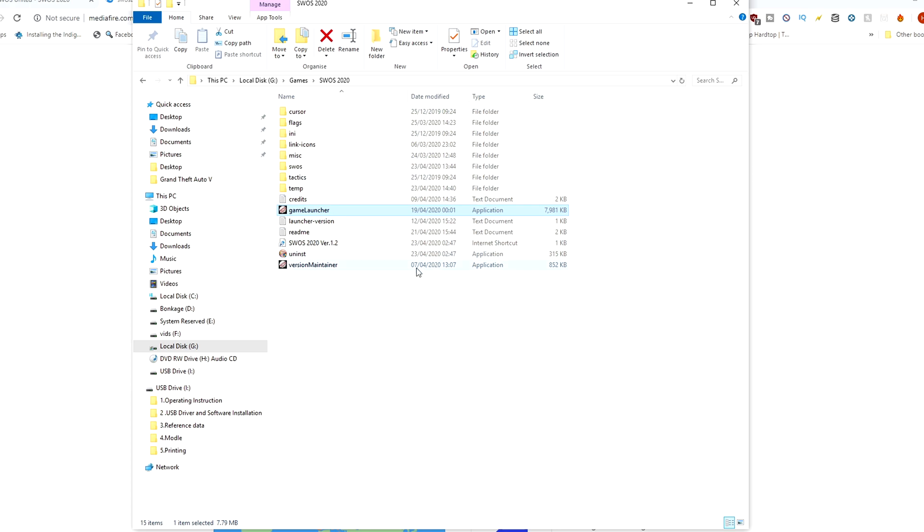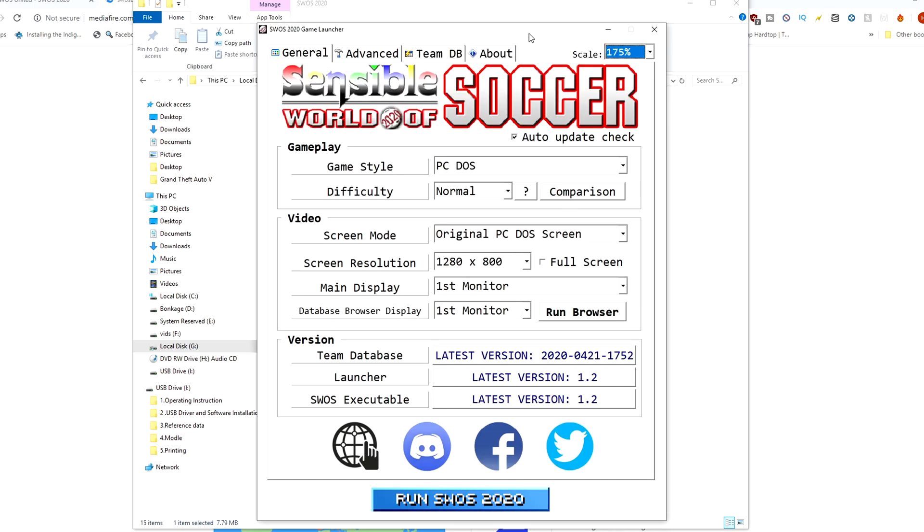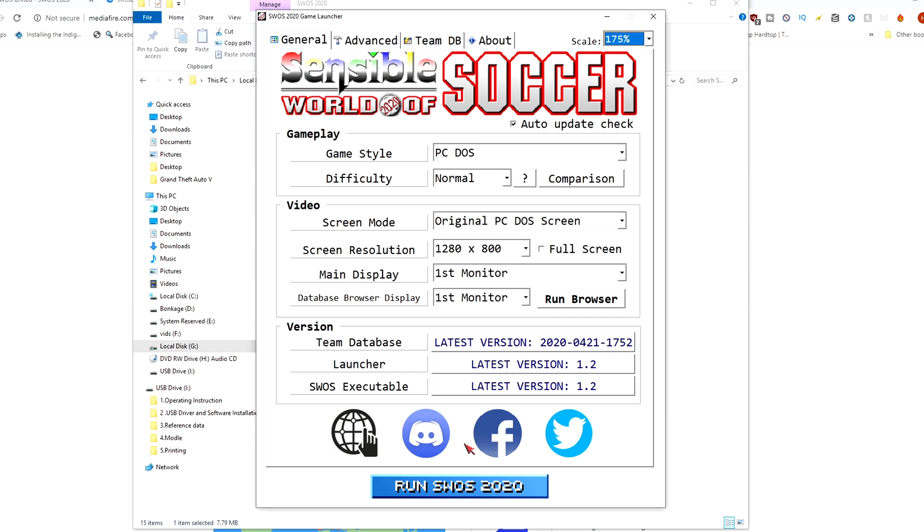Once it's installed, you'll have the following files — there's a shortcut on your desktop if you want it, but let me show you exactly what you get in the install. Let's run the game launcher. What I like about this straightaway is you can scale up the interface. I'm going to scale up to 175% so we can actually see what we're doing.